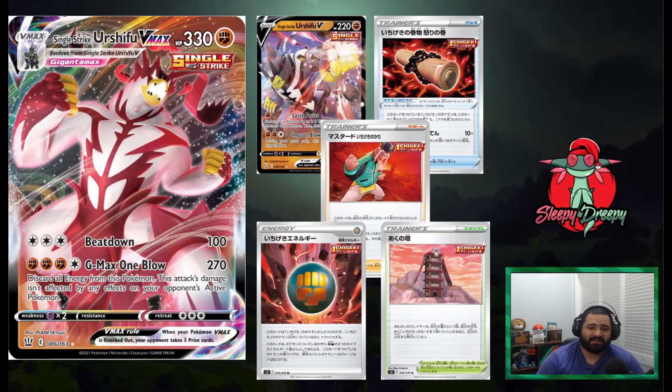You can bring this card out with Single Strike Mustard — basically kind of like Maxie's Hidden Ball Trick, fishing it out from the deck. We also have the Scroll, which allows an Outrage-style attack for one energy: you do 10 damage plus the amount of damage counters on Single Strike Urshifu VMAX. I think this card is currently being underrated. People are really putting Rapid Strike Urshifu on a higher pedestal, but I think Single Strike will still see some decent amount of play.